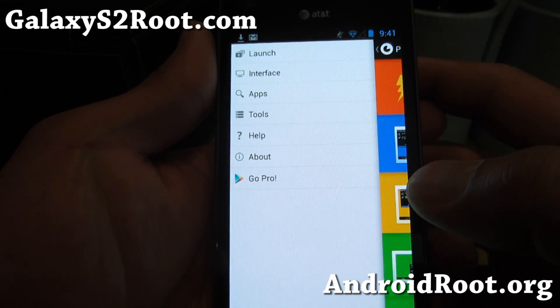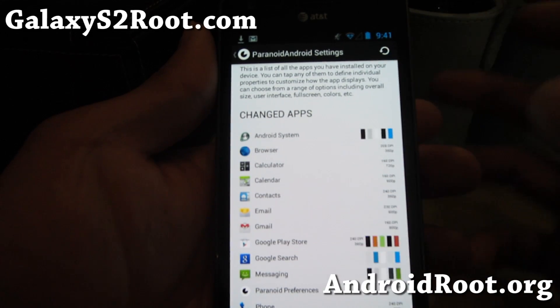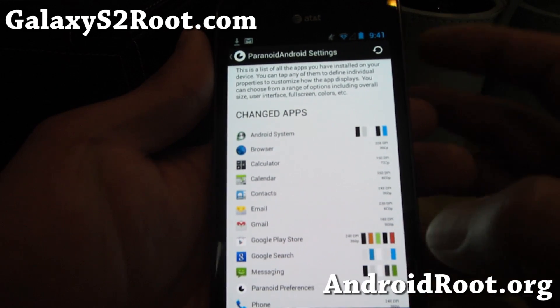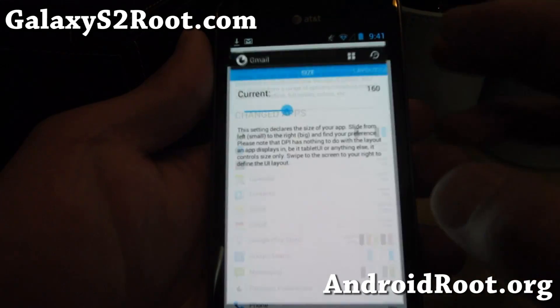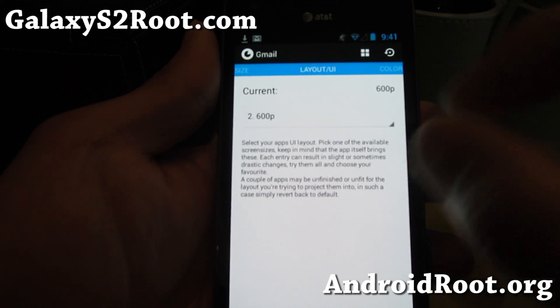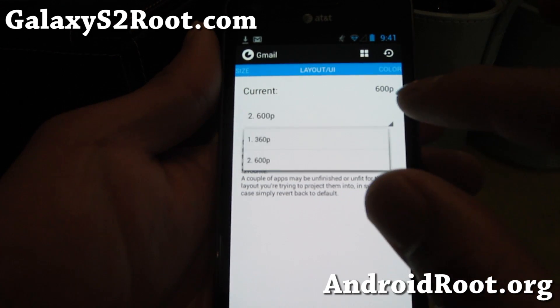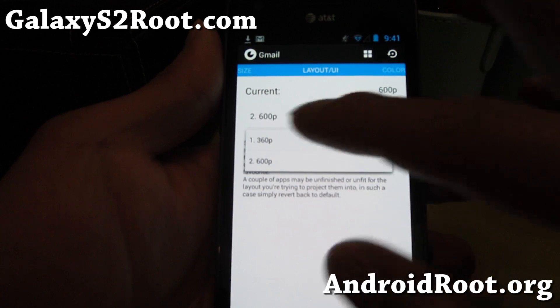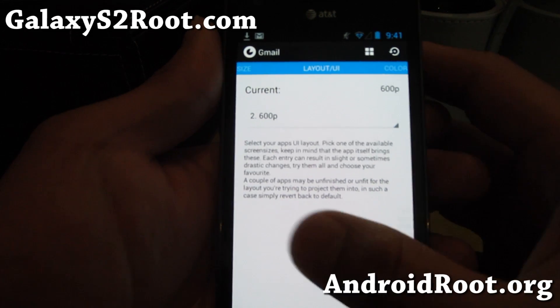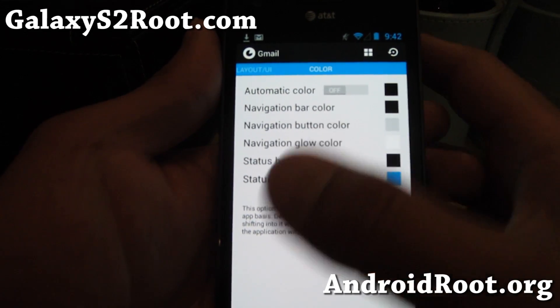You can also change settings on a per-app basis. If you're running Gmail or the browser, you can make it smaller — adjust the fonts. You can change the DPI here, which changes the overall font size and screen size. 600p is for tablet mode and 360p is for phone mode. You can also change the app colors, status bar, and navigation bar per app.